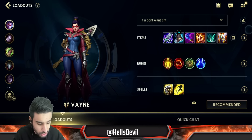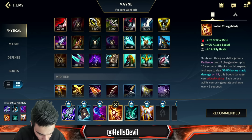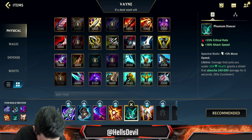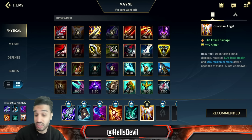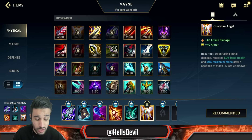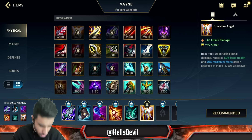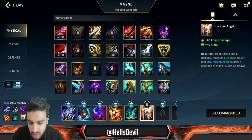Actually, quickly — the third build is full crit: you go Storm Razor, Solari Chargblade, Statikk Shiv, Phantom Dancer, and then Guardian Angel. That's the third build. I'm not going to talk about it because this is the anti-squishy build — if you're against five squishies only, you go for this build. But that's not going to happen this patch, so I won't talk much about it.